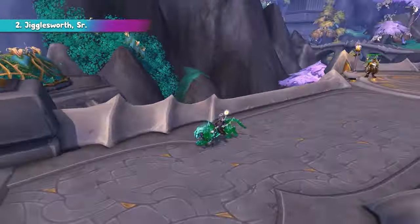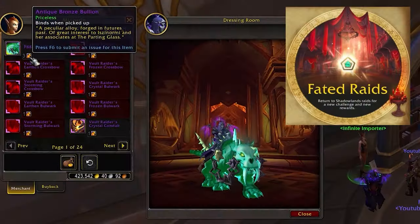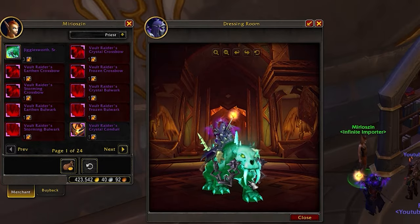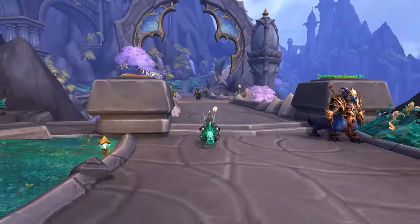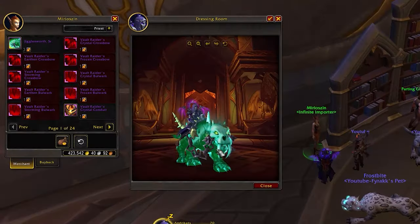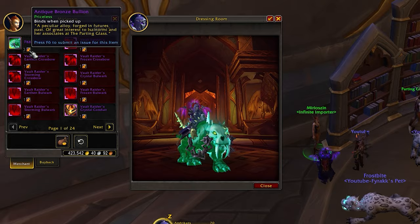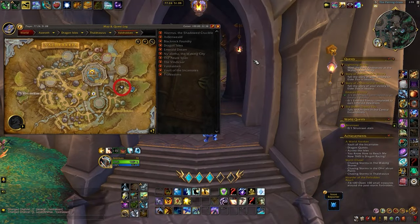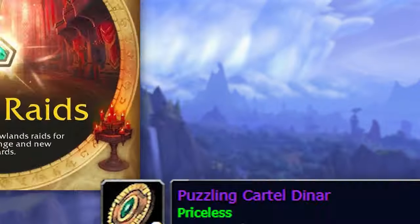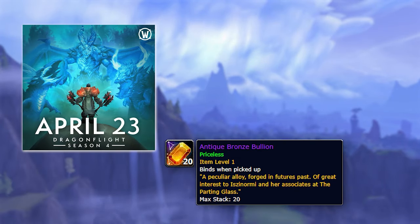The next mount is actually an old mount — it's not a new one. It was available during Shadowlands Season 4. It's a green slimy cat mount called Jigglesworth Senior, and it's very possible that some of you didn't manage to get it when it was around. Well, now you do have a way to obtain it.